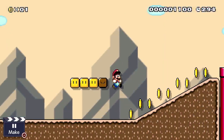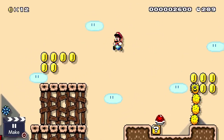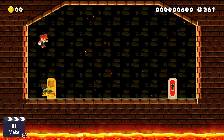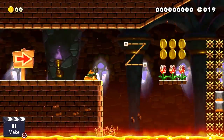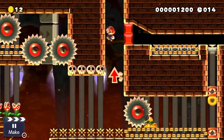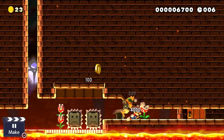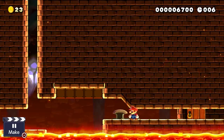Our next tip is using Mecha Koopa mechanics in some sort of speedrun level. The main things that really make them unique from other throwable items are: A, their timer that does not get reset upon being kicked or thrown; B, that they can be spin-jumped on; and C, spin-jumping is the only way to reset their timer. Keeping all this in mind, I developed a small demonstration of how it could all be used in a few scenarios.